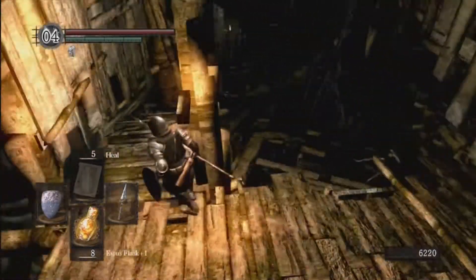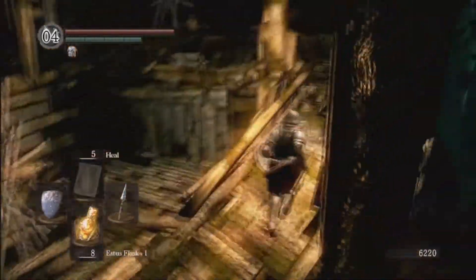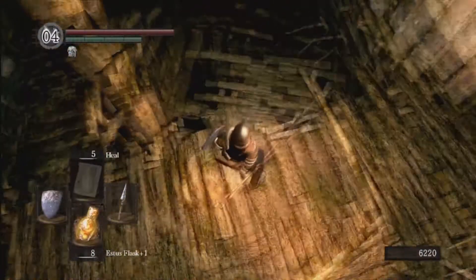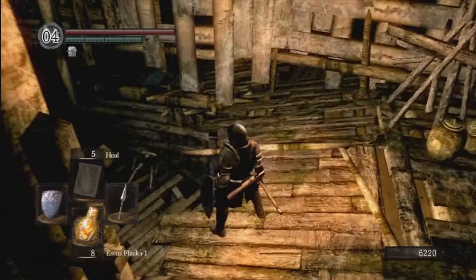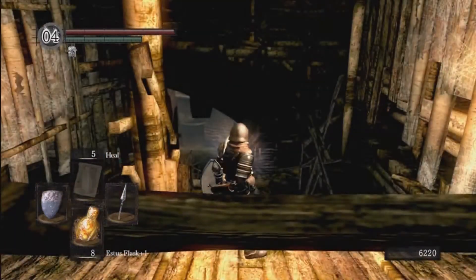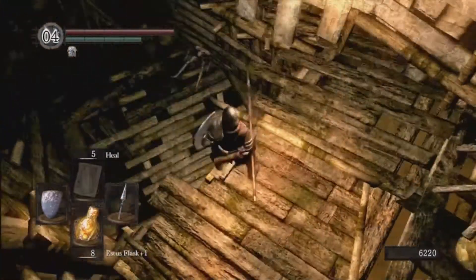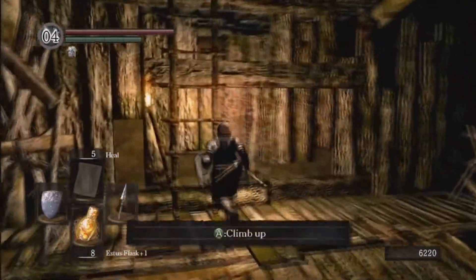To get that item down there, you actually have to walk across here to get it. Because if you come from the top and drop down, those boards right down there are not stable — they break instantly and you fall down. You won't die from the fall, but you'll fall into a different area that's covered with enemies, so you'll probably die from them. Don't fall from here; go around.